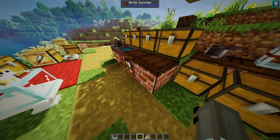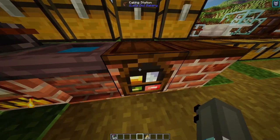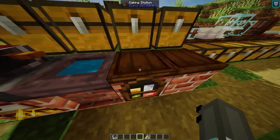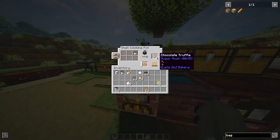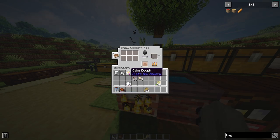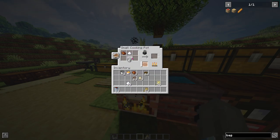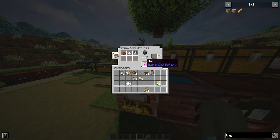I actually made a mistake before - I said the crafting station was just purely a decoration block, but it's not. You use the crafting station to assemble your cakes. Our chocolate is now done - it magically has truffle in it now. We're going to go ahead and create some jams - put the jar in, sugar in, and milk in, and that should get us some chocolate spread.